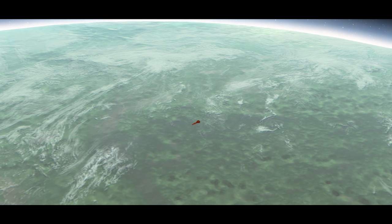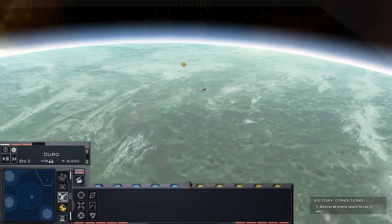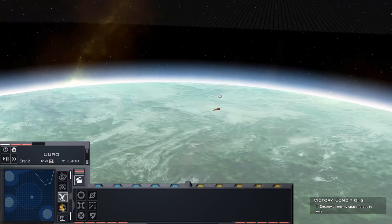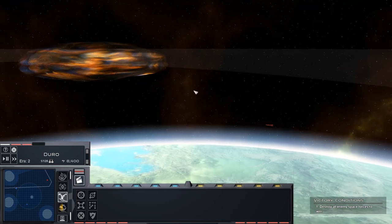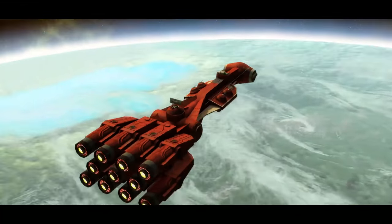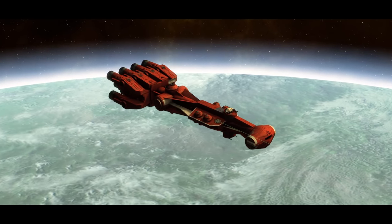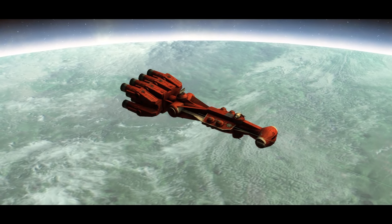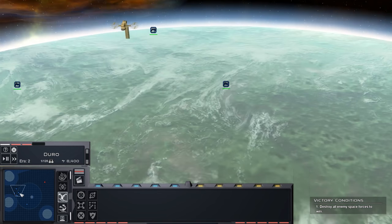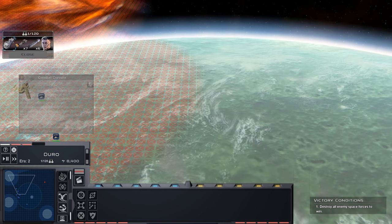You'll also see a bunch of new space map graphics. The map lighting and the planet models have been redone. I still want to do something else with the background nebula as well as these nebulae. We're going to be getting into some particle reworks as well — stuff like the lasers, turbolasers, death explosions, and death clones. That's all stuff that's going to start coming out in further updates.